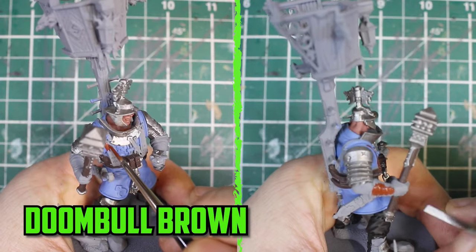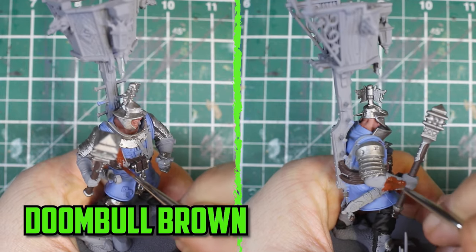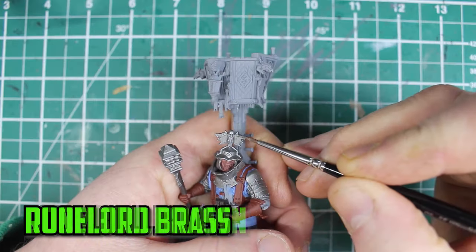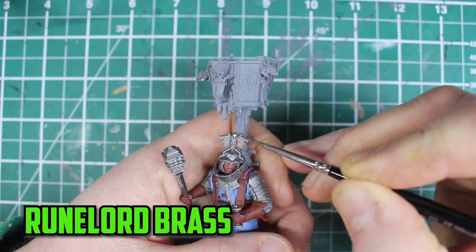I really liked how I painted the Doombull Brown leather gloves in the previous video, so I wanted to use it again on his gloves, the leather straps and on his boots. To make his helmet slightly fancier, I used Runelord Brass on the cymbals on the top part.